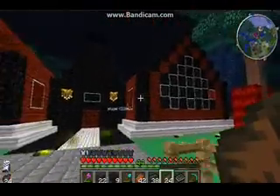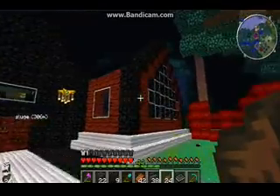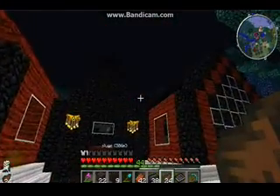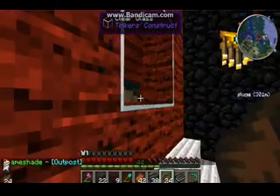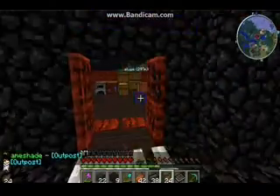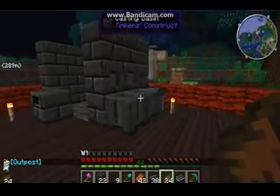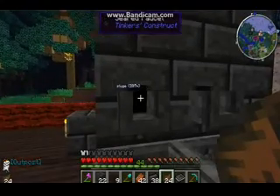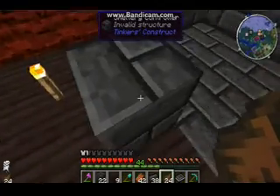I've got some of my house mainly done — well, the front part's done relatively. This is the current design for it. I've been using clear glass, which is a Tinker's Construct thing, and I'll probably be doing a lot of that. I'm actually setting up a smeltery, which I found while exploring. I've been making extra parts — a seared faucet, a smeltery drain, and a smeltery controller.